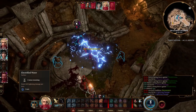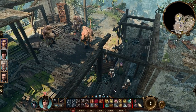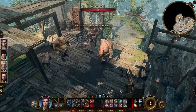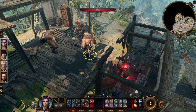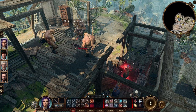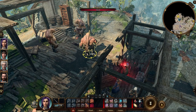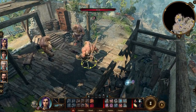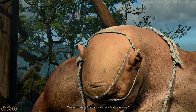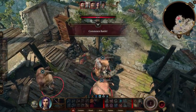True Strike: it makes sure your next attack against a target has advantage. It's not very good — actually a bad cantrip. But if you must use it, the best way is before entering combat. You can True Strike someone and then attack for advantage. That's for situations where you can't stealth. If you're in a place like the goblin camp where sneaking isn't possible, you could open with advantage against a big target like that ogre.